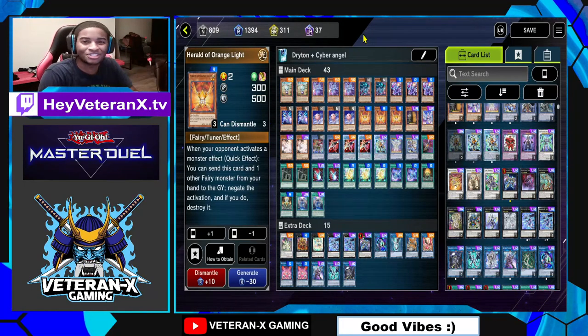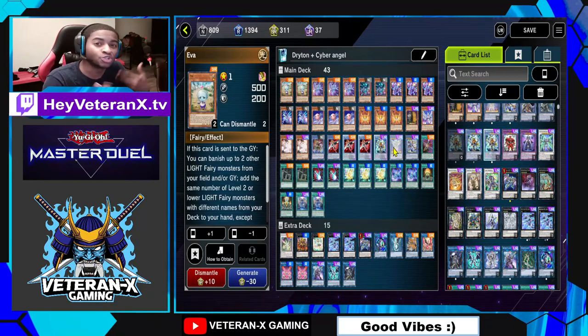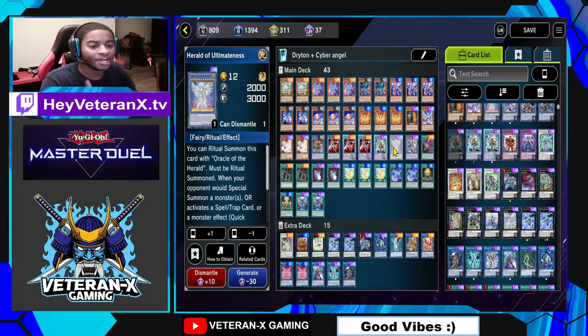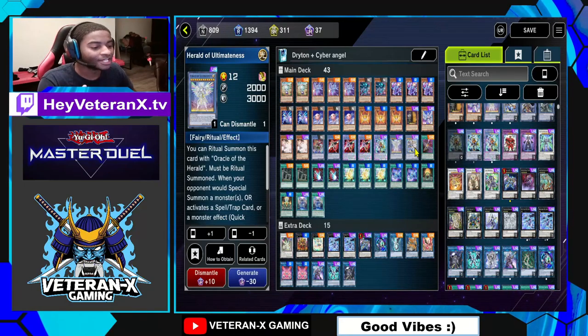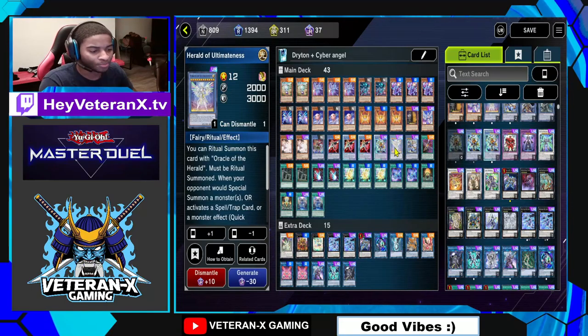Let's get right into the decklist profile. With Drytrons, I have two big boss monsters I'm going to get into: Herald of Ultimateness and Drytron Metheonis Draconids. I have one of each because they're the big boss monsters.